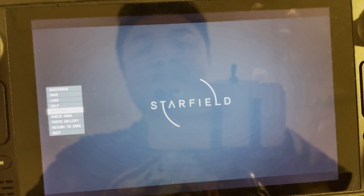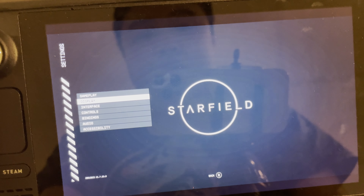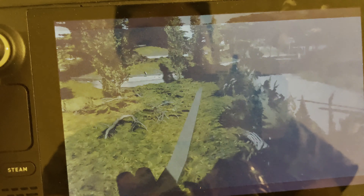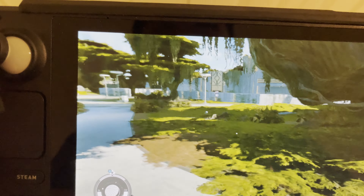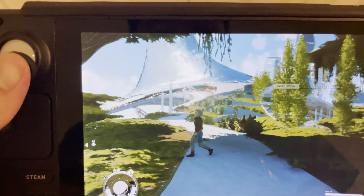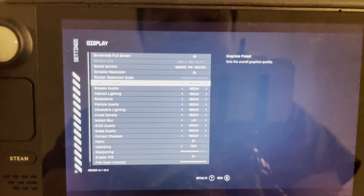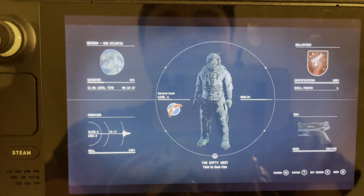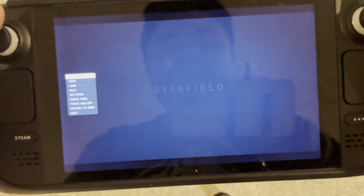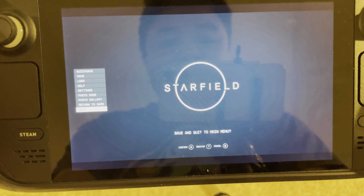Let's switch to high for the last test. It looks better now but performance is even lower — that's high settings. So that's it for this video. As you can see, Starfield does run pretty well on a Steam Deck but it's probably recommended you play it on low settings to get the best performance possible. Hopefully you guys enjoyed this video and found it interesting — if you did, make sure to leave a like, leave your thoughts and comments, and I will see you all in the next video. Bye guys!